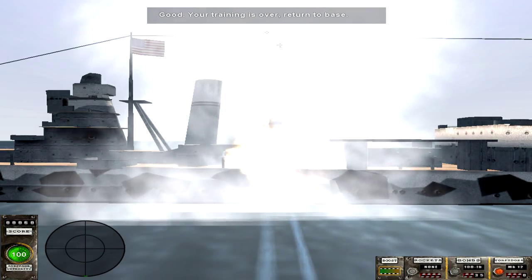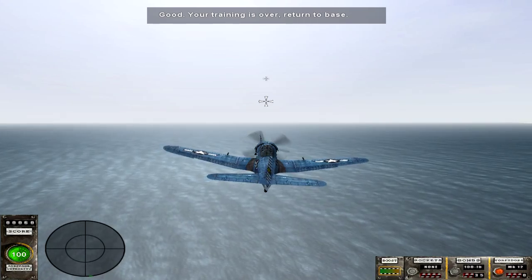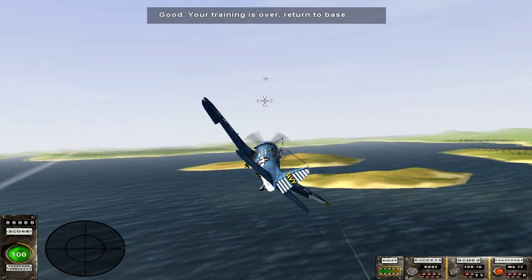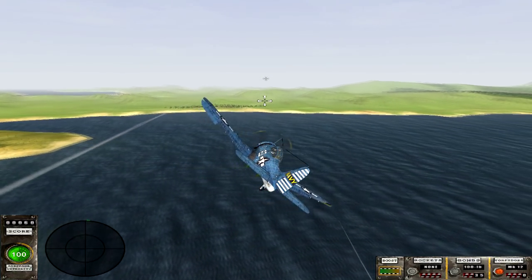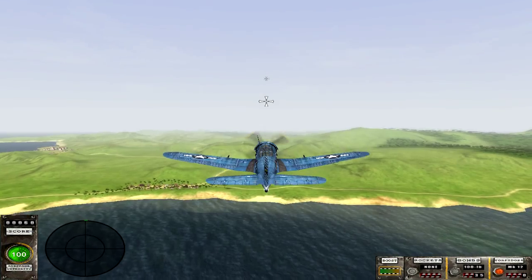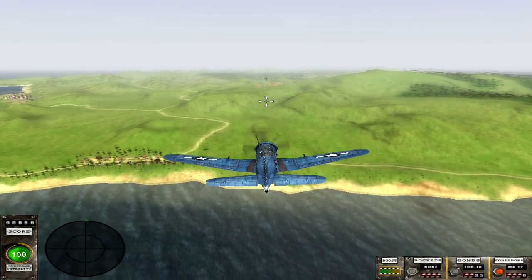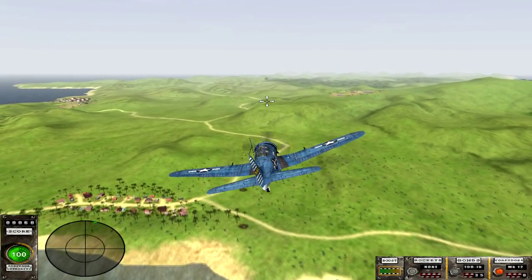Let's get these torpedoes in the water — there we go. I wasn't sure I was going to get the last one out, but boom, two torpedoes for the win. We're getting a little lag here, but this game is so easy to run — it just doesn't like being recorded by newer software. In the bottom left we have a compass with a little green mark at the top indicating my runway.